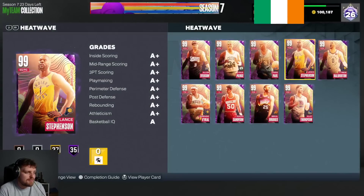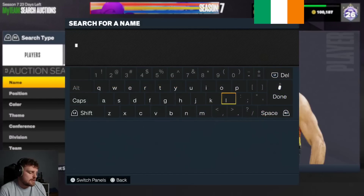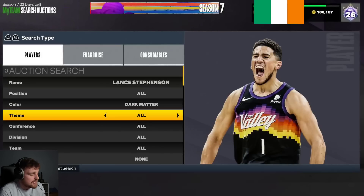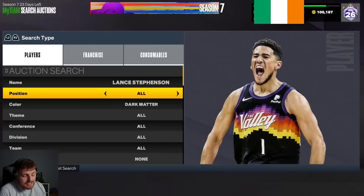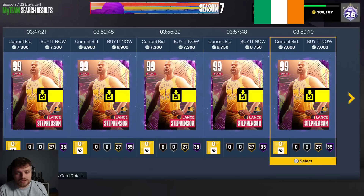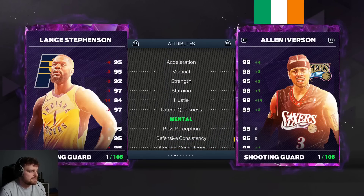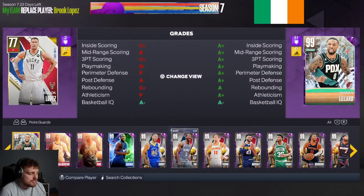For backup point guard I'm thinking Lance Stevenson. I would have loved Kevin Porter Jr., but he basically takes up the whole budget himself. Lance at 6,750 will do the job as our backup point guard. If you look at Lance Stevenson's stats, there may as well be 99 everything — 94 three-ball, 97 ball handle, 92-plus across the board defensively, 95 speed, 97 lateral with 35 badges. He's another dark matter in this squad. The squad is looking so nice.